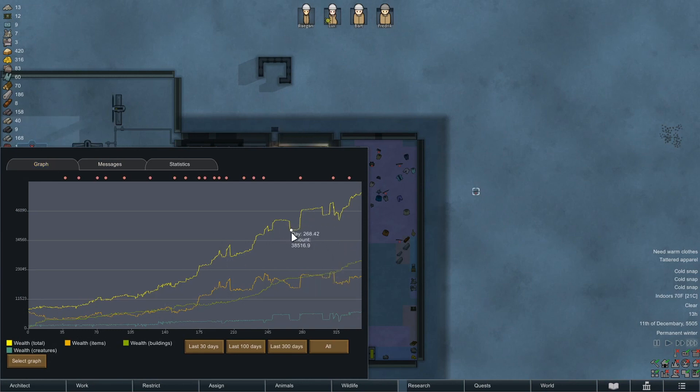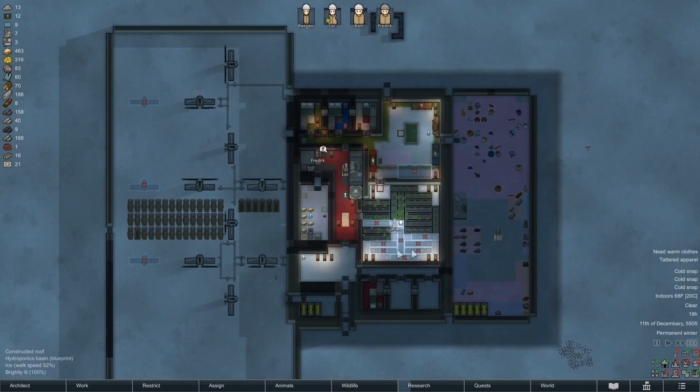Yikes, you can see when Bart left the map. Interesting — it looks like building wealth is way up. Item wealth we're keeping relatively low because we're always cycling things in and out. But we're building — we're gonna do a bunch of carpets yet, so that's gonna hurt. You can see our pawns slowly trend up as they gain skills or as we gain extra pawns.